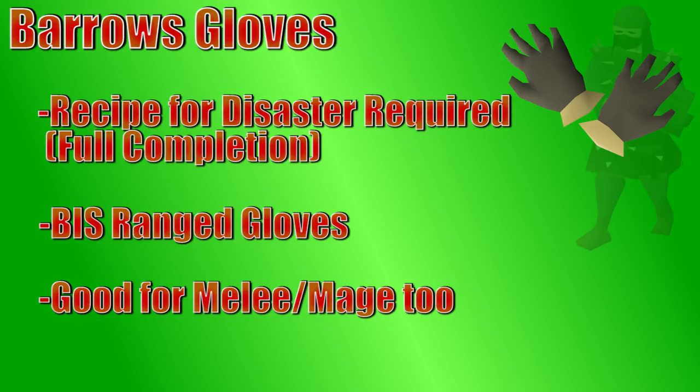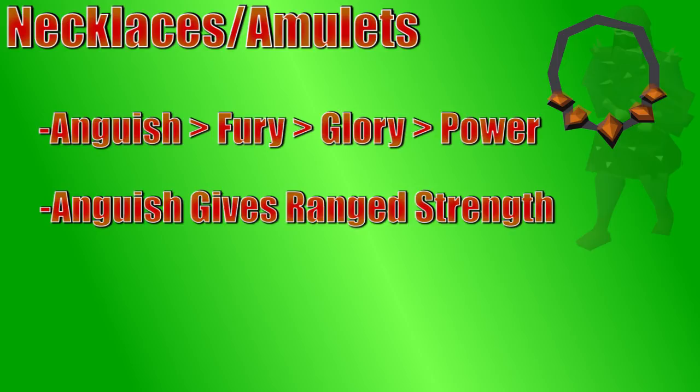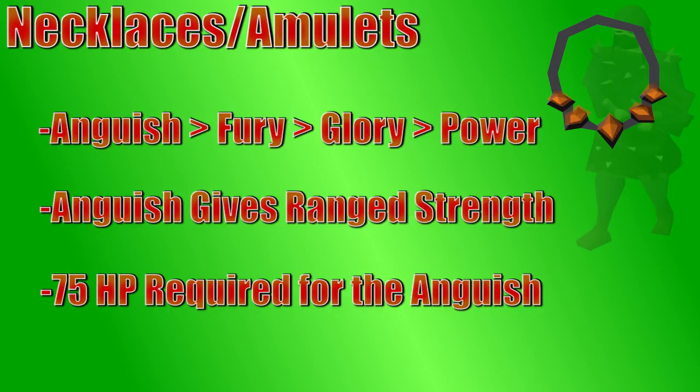There are a few necklaces that give some solid range bonuses. The Necklace of Accuracy being the weakest, followed by the Necklace of Power. Then you have the Amulet of Glory, which doesn't only give a range bonus, but also some other offensive boosts, defensive bonuses, and a prayer bonus. The Amulet of Fury is where we start to get a little bit more expensive, but it's basically an upgraded Glory giving a solid plus-ten range bonus. The best necklace in the game for ranging, though, is the Necklace of Anguish, which gives plus-fifteen range and plus-five range strength. None of these necklaces require a specific range level, but the Necklace of Anguish does require 75 hitpoints to wear.